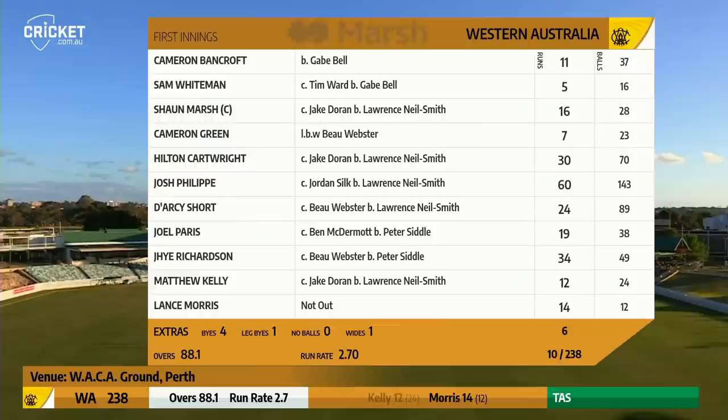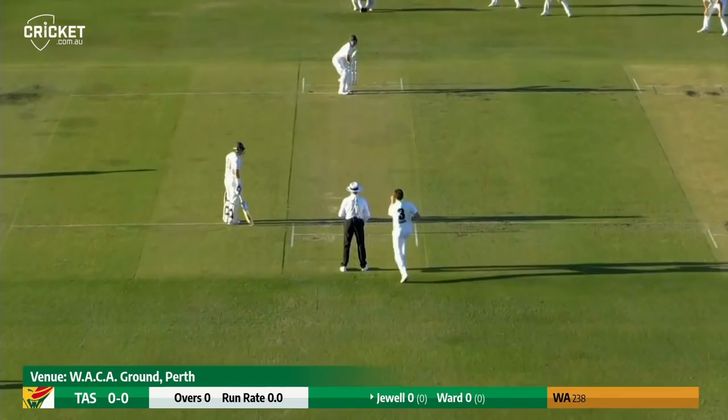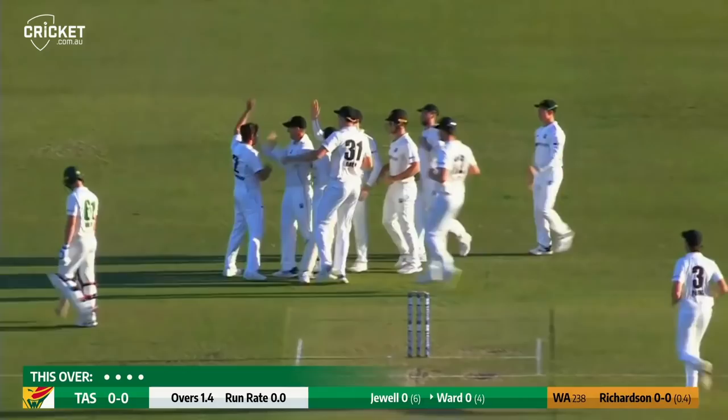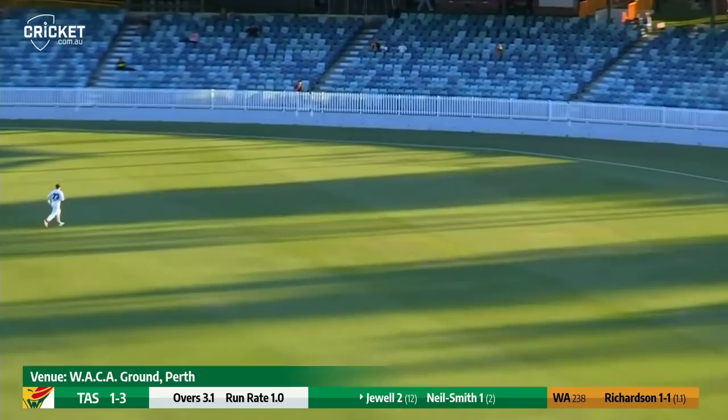He certainly has resurrected the innings, has Josh Phillippe. Here comes Joel Paris, left arm over the wicket, first ball. Richardson up again, edging — and he's caught. Richardson races in and bowls outside the off stump, and a slash by Jewel — that wasn't the shot of a man who's playing for stumps, who flashes it away behind point into the shadows for four.